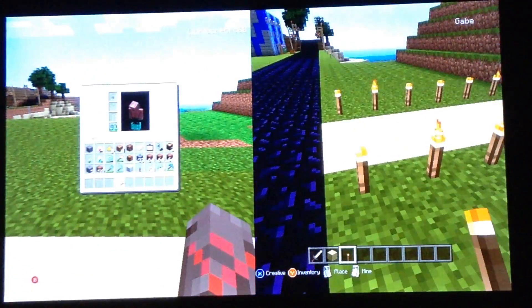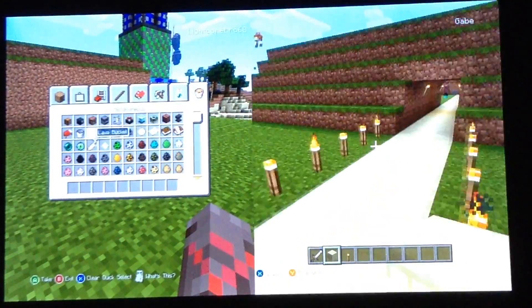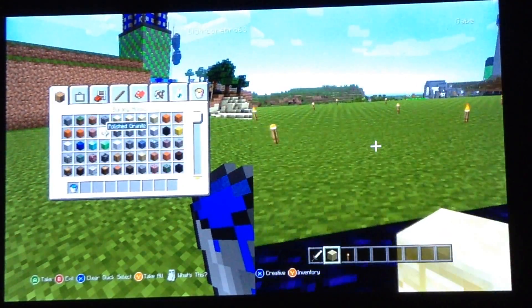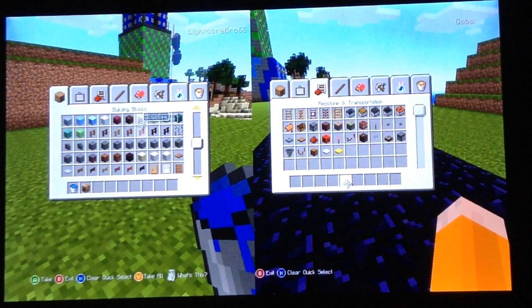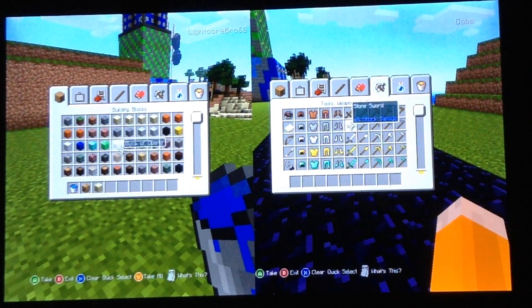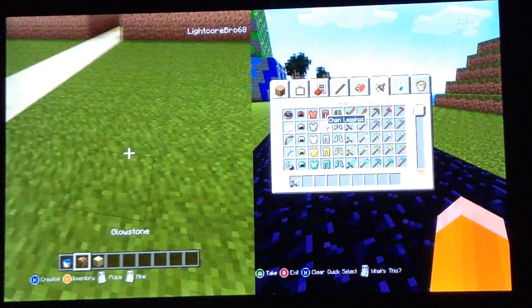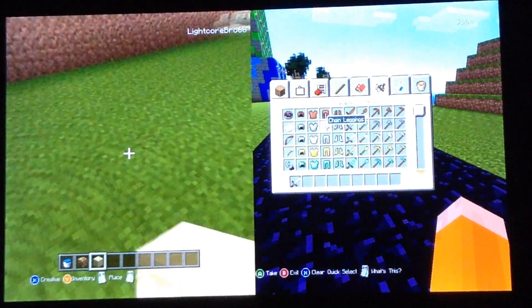Yep, we sure are. So what we're going to need for this is water. Since I'm going to the sidewalk — if you want, you can copy this and get the same materials. Keep your sandstone, Gabe. And then we're just going to make the pool where you land in, so we're going to have this go...